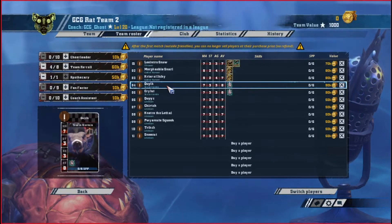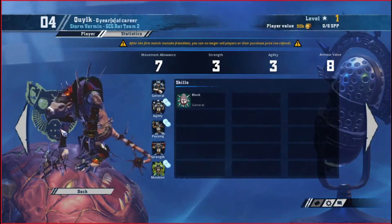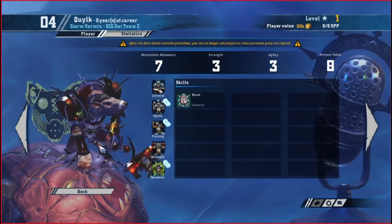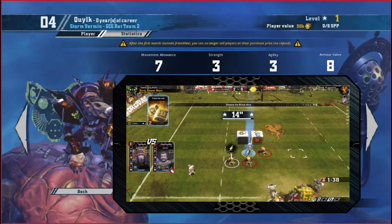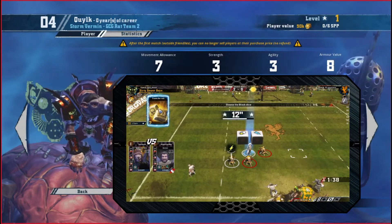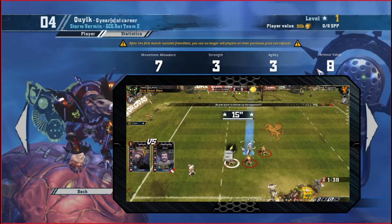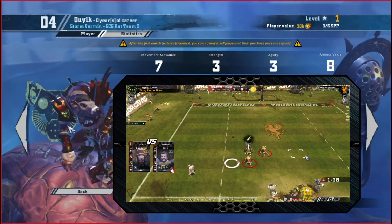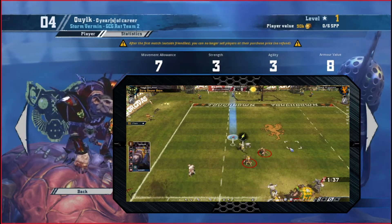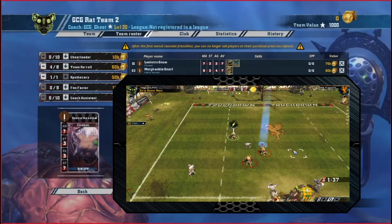Speaking of meat and potatoes, let's talk about the Storm Vermin. This is the closest thing to a real blocker you have on your team — they have the seven movement speed, which is still crazy fast. Three strength, three agility. They can still pick up the ball and move it, and with eight armor these may actually survive until the end of the game. These are definitely a decent Skaven player, and they're going to be some of your first pickups after your gutter runners.